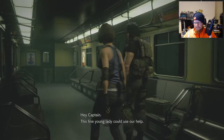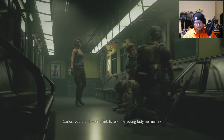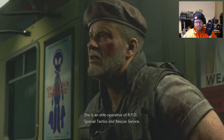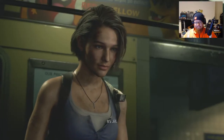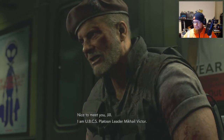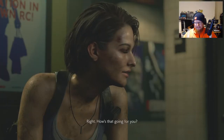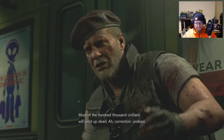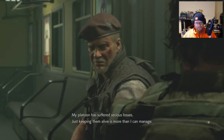Hey captain, this fine young lady could use our help. Carlos, you didn't even think to ask her name? She is an elite operative of RPD's Special Tactics and Rescue Service - her name is Jill Valentine. Nice to meet you, Jill. I am UBCS platoon leader Mikhail Viktor; my team was sent here to rescue civilians. Great - how's that going?